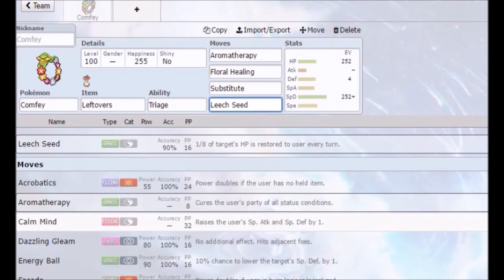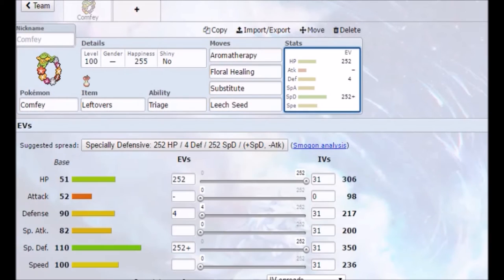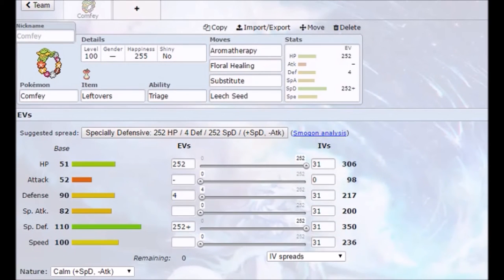You could literally get rid of either Substitute or Leech Seed for an offensive move, though there really aren't that many offensive moves. The build we'll be running is a Calm Nature with max Special Defense and max HP. If you look at its offensive stats, it is terrible — it's not even that bulky to be honest, but it does have the support. We'll be giving it Leftovers to heal itself up over time, plus four EVs in Defense, since this is a purely defensive Pokemon.